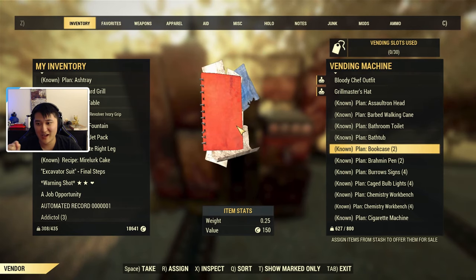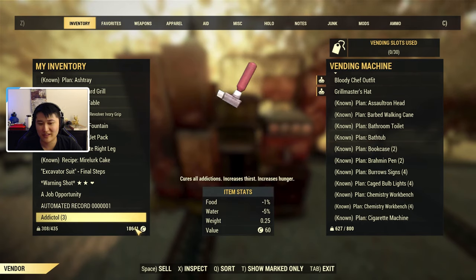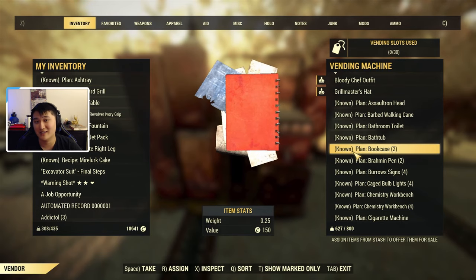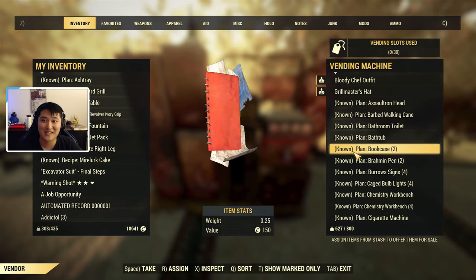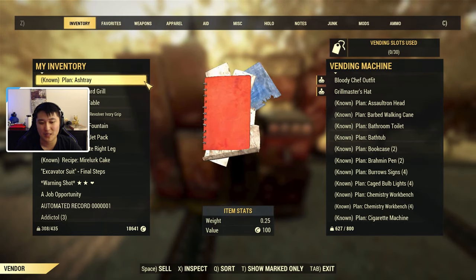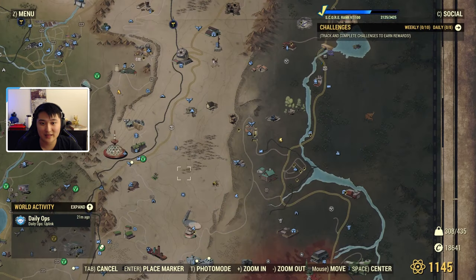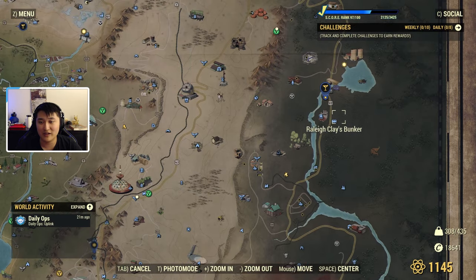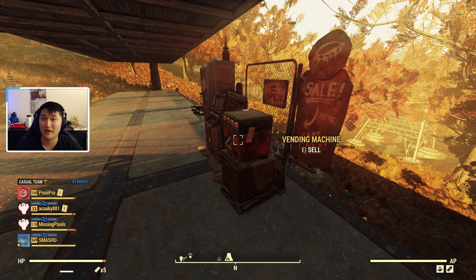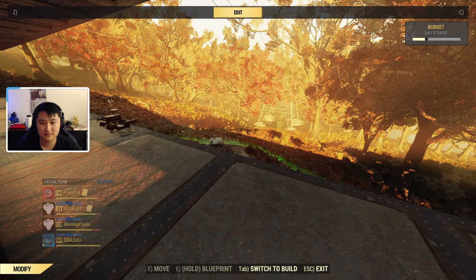One big thing to note: never have items in your vending machine that would push you over the 30,000 cap maximum. For example, if you have 20,000 caps and list a weapon for 20,000, someone buys it and you only receive 10,000 — the other 10,000 is lost because you capped out. Always calculate how much your listed items would earn so you never cap out. Any caps earned beyond 30,000 are just lost to the void. Also, even an unpowered vending machine can be purchased from if someone walks by your camp — you have to manually store it in build mode to prevent that.